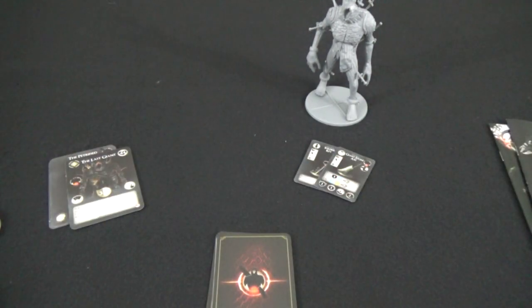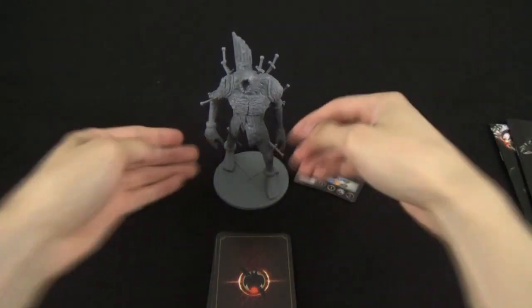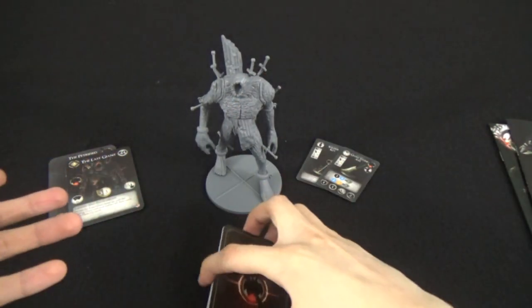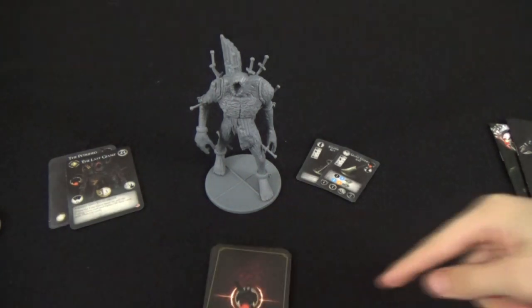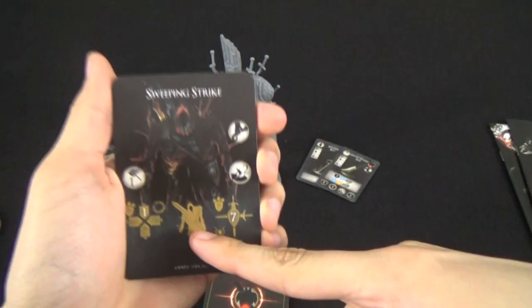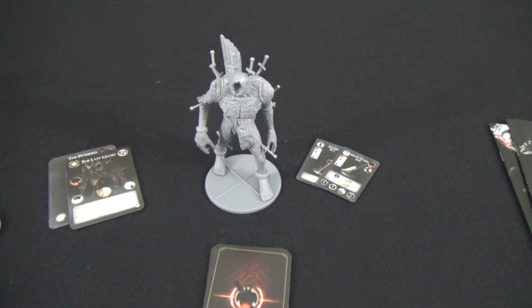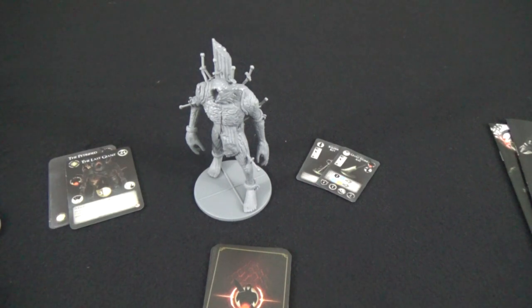His attacks might initially be short range, swiping at different players. And then when he heats up, he now has a slam which is a much wider range. He tears off his arm, which means he has longer reach, and that faithfully recreates the fight. Not only that, he has this icon on some of his behavior cards which is a wind-up. When you see this icon, any character can spend a stamina to move one node. You see him winding up for a big swing, and you have the opportunity to move out of the way.